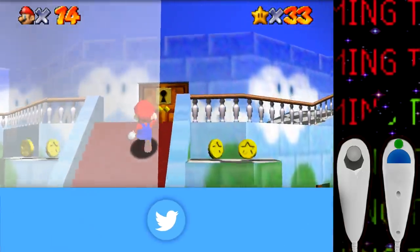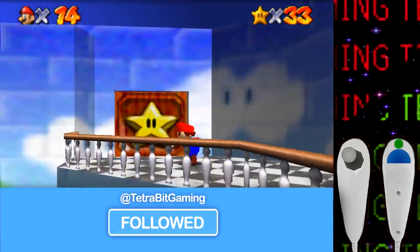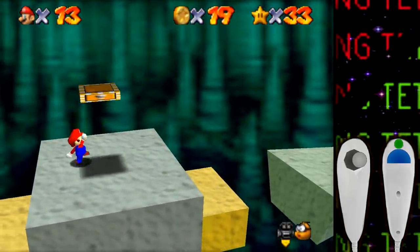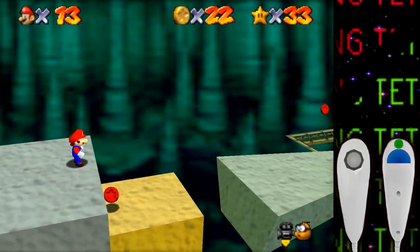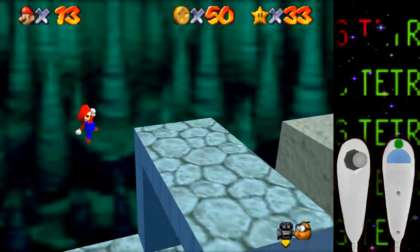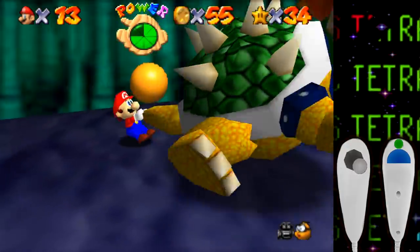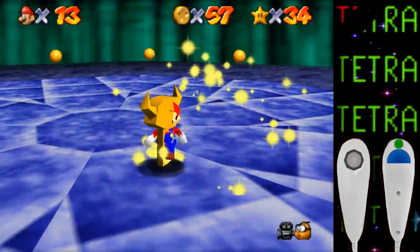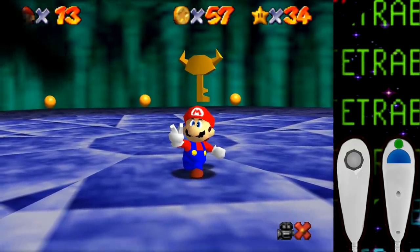With 33 stars in hand — enough to open the second star door — things are looking good. Let's head down to the first Bowser fight in the Dark World. The run up to the top was fine but getting all eight red coins was a bit tedious without being able to move the camera, and I may have fallen once or twice. But after a little bing bing and some wahoo, the first Bowser is out and we have our first key.